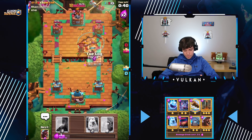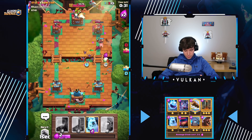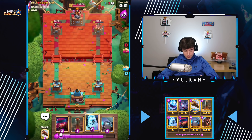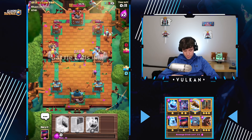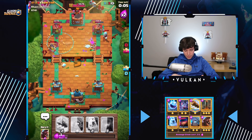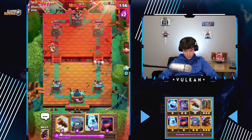We're just going to try to kill it with Firecracker. So we have to play the Bats there to predict the Skeletons — yeah, we have to play the Bats to predict the Tesla. Well, the good news is he had to use his Rocket; the bad news is it didn't really give us an Elixir advantage. So I think I just start the Firecracker in the back, and then we'll play the Mini PEKKA and the Hog Rider at the same time. I'm just going to go ahead and Earthquake it now — it should finish it off. I'll play Hog Firecracker.